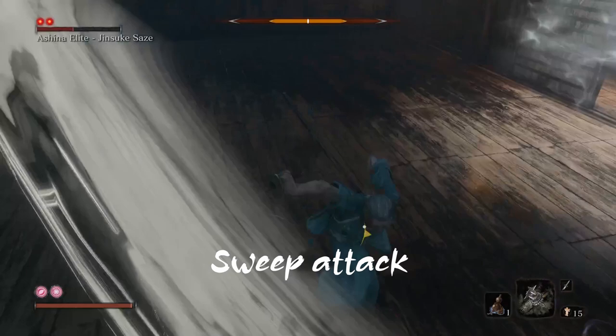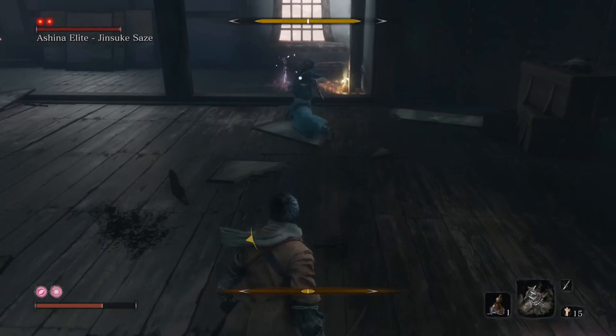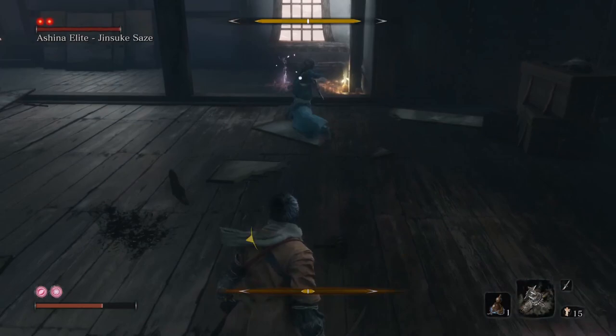Next, if you attack him to the point where he deflects, he will immediately counter with a perilous sweep attack. As per usual, jump over it and stomp on his head to deal posture damage. Sometimes when close to you, he might attack by pushing you with the handle of the sword. This does not deal damage nearly at all, but staggers you enough so that the next Yi Jutsu attacks will most likely hit you.